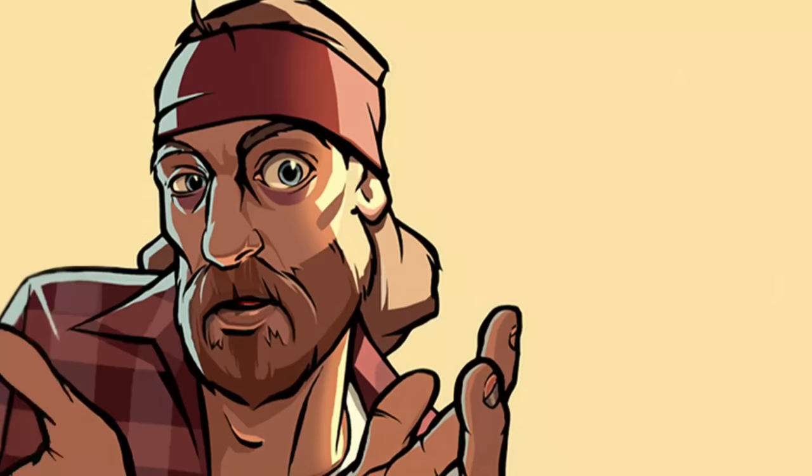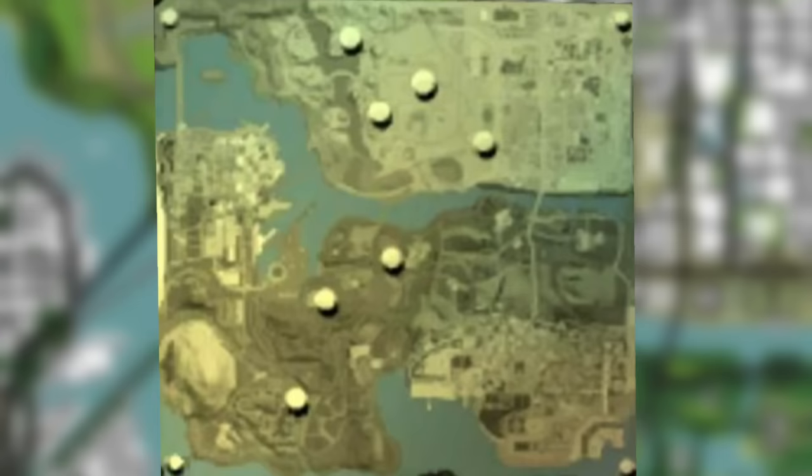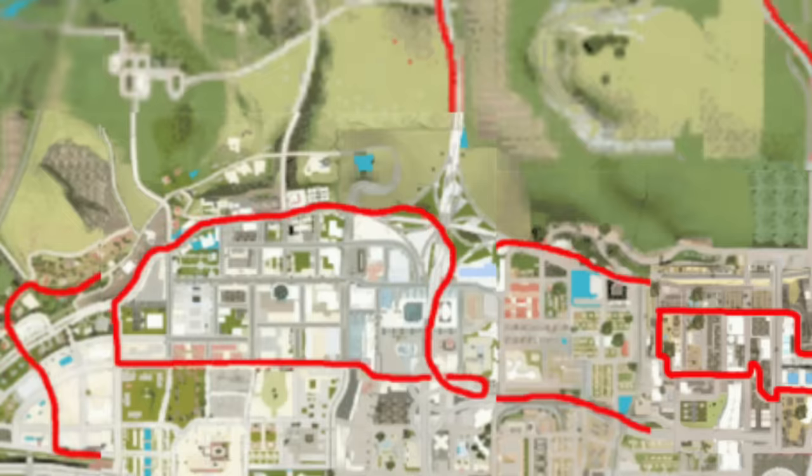The boat school could have easily been located somewhere else on the map during development before they created Bayside and decided to place it there instead. An extra mission for The Truth, called 'The Truth Is Out There', was going to be set in Bayside, but that ended up being cut. On the subject of the San Fierro part of the map, what's this thing in the middle of the bay supposed to be? The texture is kind of blurry, and I've heard before that it's the same stationary ship that's in the final game, just located further away from the city in the beta version.